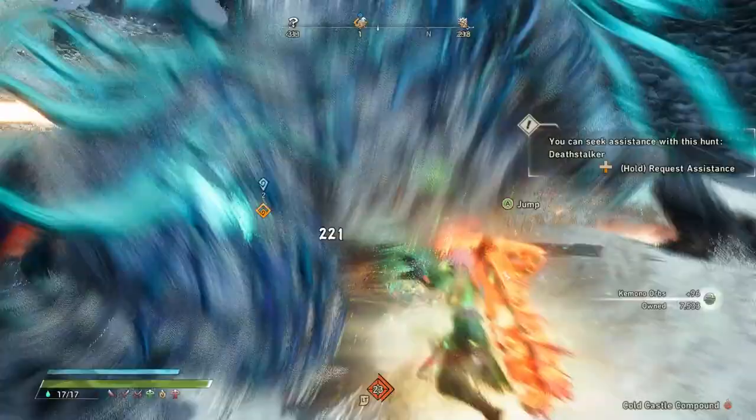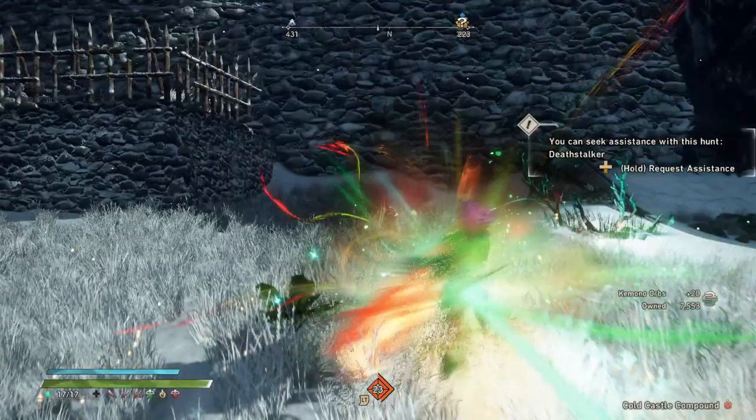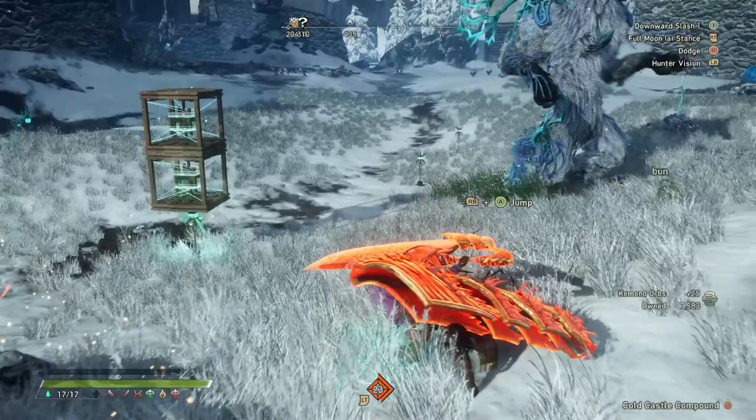The first thing you need is the Nodachi, and then you need to unlock Celestial Anchor. You unlock that a little bit further down in the skill tree, but it's one of the best basic Karakuri things that you could get.